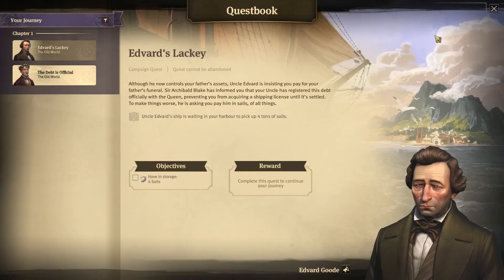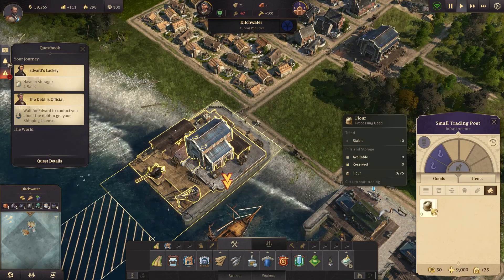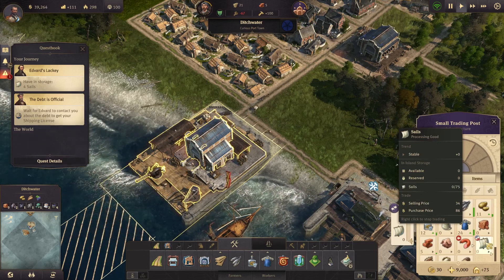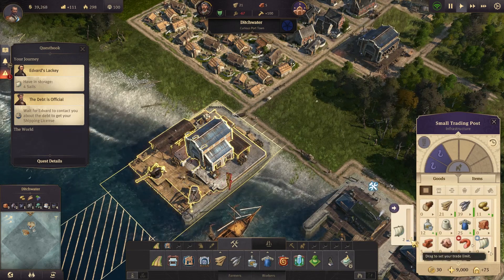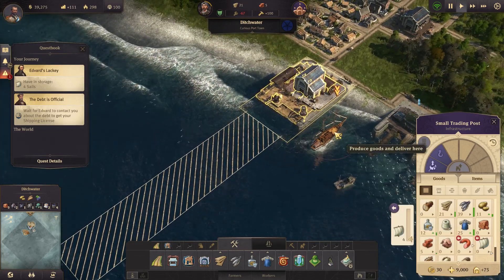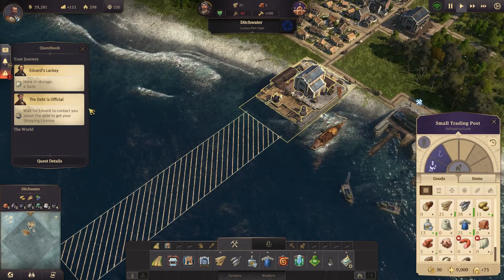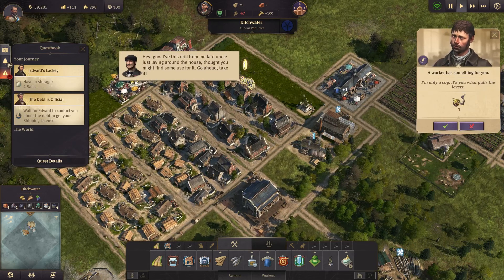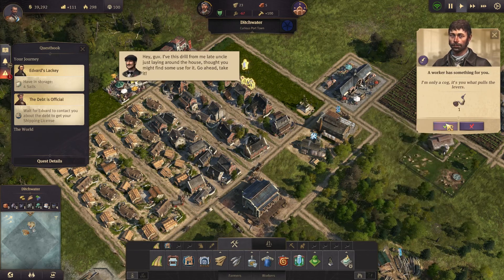Having storage for sails - where do we get sails? Let's go purchase. Let's purchase the sails. That's not a very friendly fella, is he? What's with these guys? Drill equipped and trade union - effectively. All right, let's hit okay.